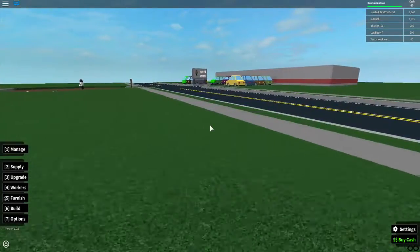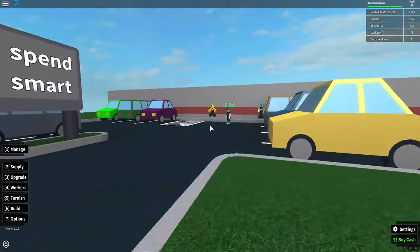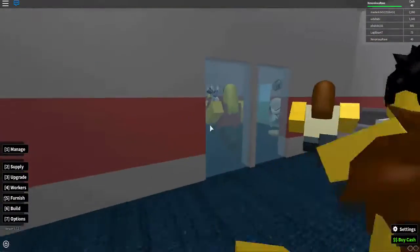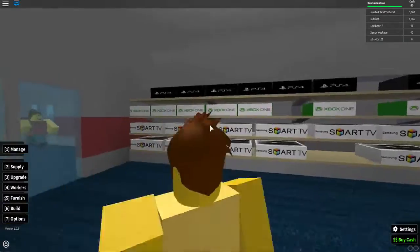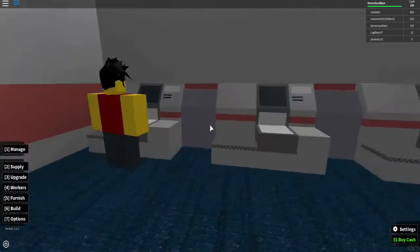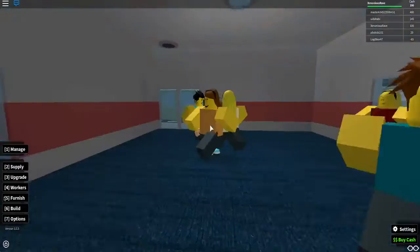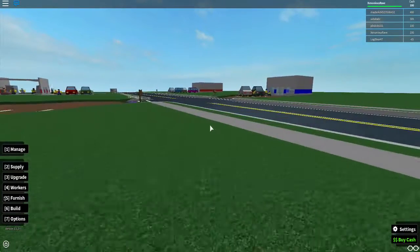I want to show you an example of what our store could look like when we get really good. This guy named his store Spend Mart — if you walk in here he has a little lobby, a video games section, an Apple store collection, a hat store, a clothing store, a smart TV and Xbox One and PS4 store. This guy is set for life. He's got his checkout area, sodas, and a supply area with a manager. This place is nice — I can't wait for us to look like this.